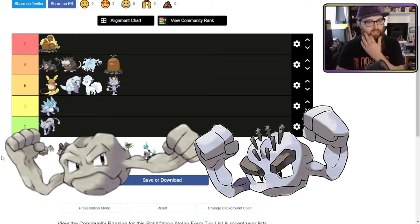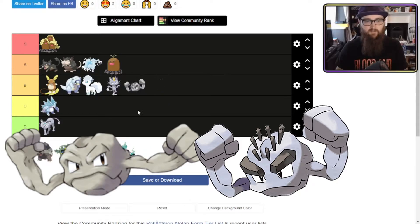Alolan Geodude doesn't really look a whole lot different. He's just got some spikes on his head and it's a slight colour change again — a bit more solid-looking, I think. More of a B tier for me.